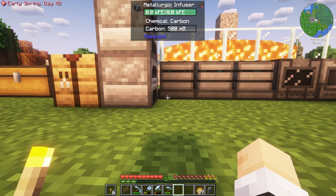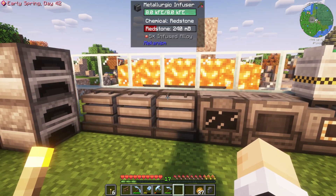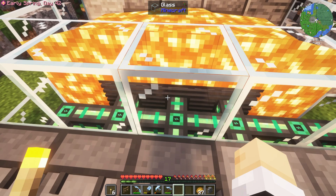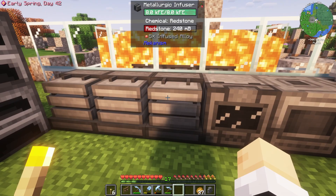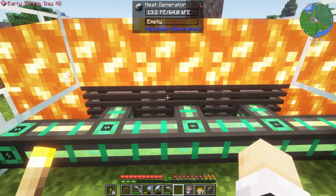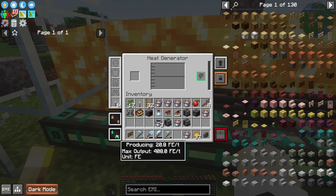Let's get into Mekanism. In the comments last time, a few of you pointed out that I did not set up the heat generators as optimally as I could have. That's because not all sides of these generators are touching lava, and you can lava-log them. So let's fix that quickly. I'm going to break these things. Now if we take a look, this one's producing 20.8 FE per tick.